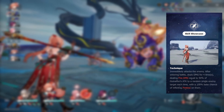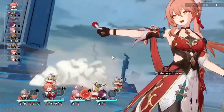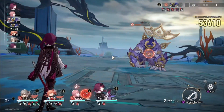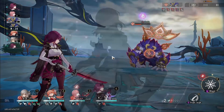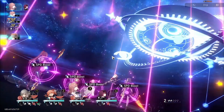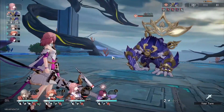Her technique, Showcase, attacks the enemy and launches 4 attacks that have a chance to apply Firekiss. The general gameplay is pretty simple. Before combat, use her technique for free Firekiss stacks. For a support playstyle, spam her basic attacks and ultimate when it's up. If you want to deal damage, start with her skill, do 2 basics, then rinse and repeat.